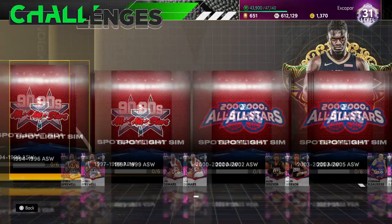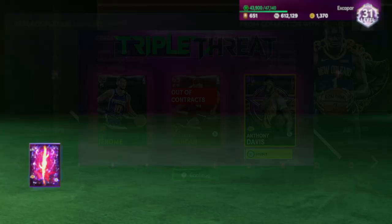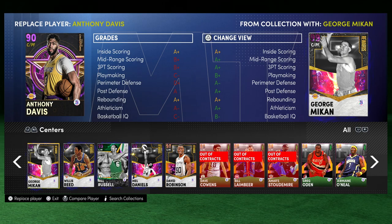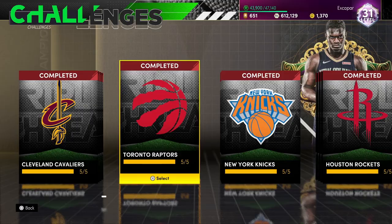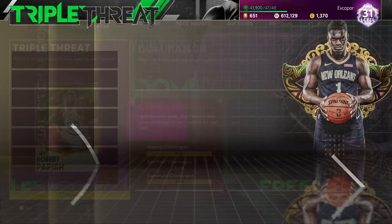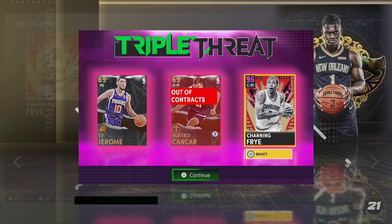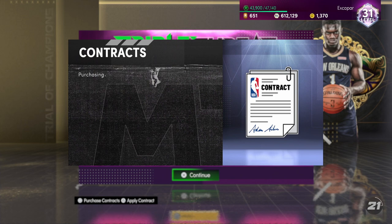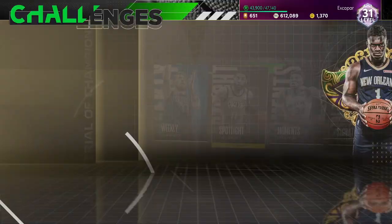I'm going to personally load up the Kyle Lowry Toronto Raptors spotlight because I think it's a little bit easier. You'll want to set it up so that the guy you're going for blocks with can be the point guard. If you're playing Triple Threat Offline, I recommend this setup: whenever it loads, go to Advance, and have your one target guy in there with two bronze players that are shorter than your guy. That way he'll be the center and you can switch matchups.